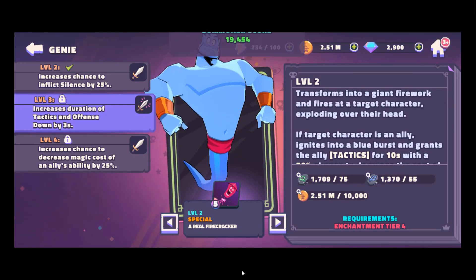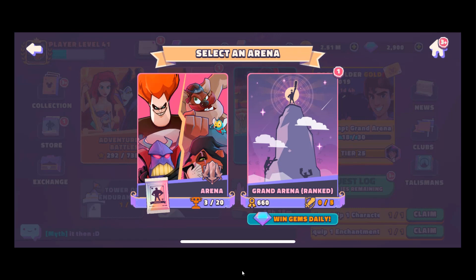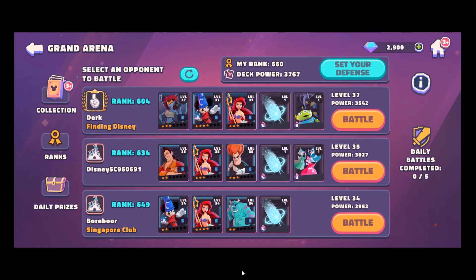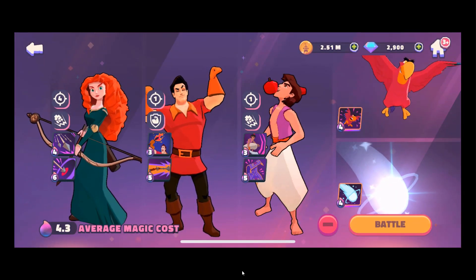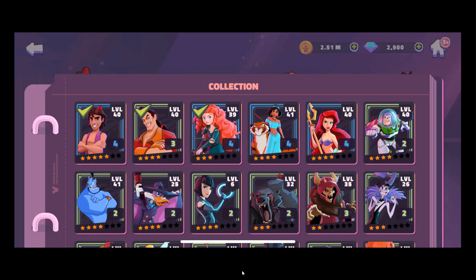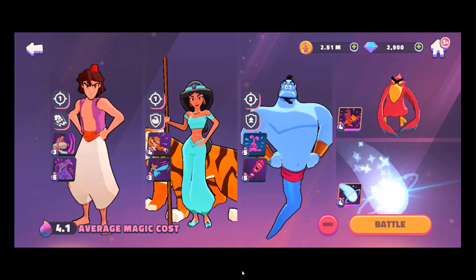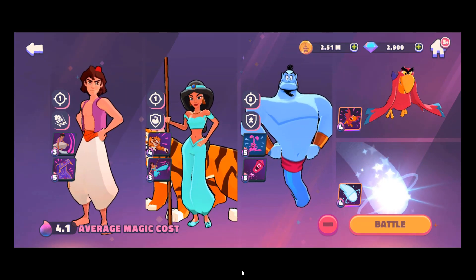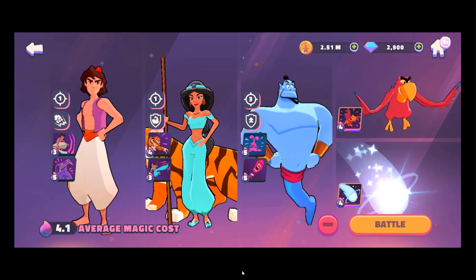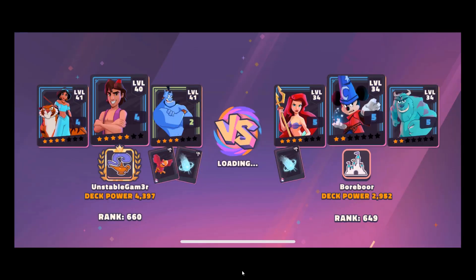Alright, let's jump into the Grand Arena. I'm going to take somebody down at the bottom. Let's put in everybody — where's Genie? Right there. There is the whole team. It's sitting at 4.1 power. I'm going to keep that and keep this meteor spell. Let's go into the battle and see how he performs.